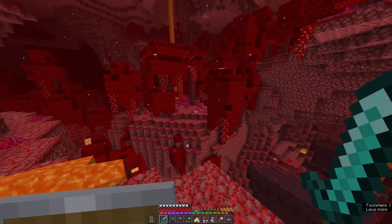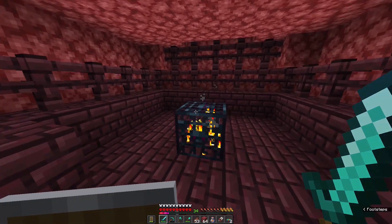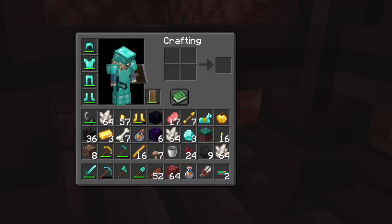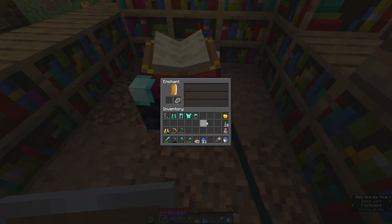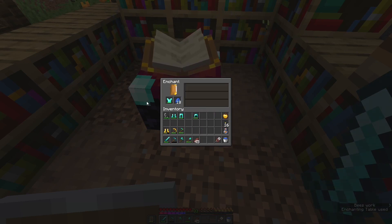I was just exploring the nether getting some XP and we found a fortress — wow, that's a good chest! I've just found a blaze spawner so it's time to farm it, and slightly burning — I think 16 blaze rods should be enough. I'm now successfully back from the nether and I didn't die, which is quite good. Time to enchant the armor — I wanted Protection IV on the chest plate first and we just get that. That's pretty bad.